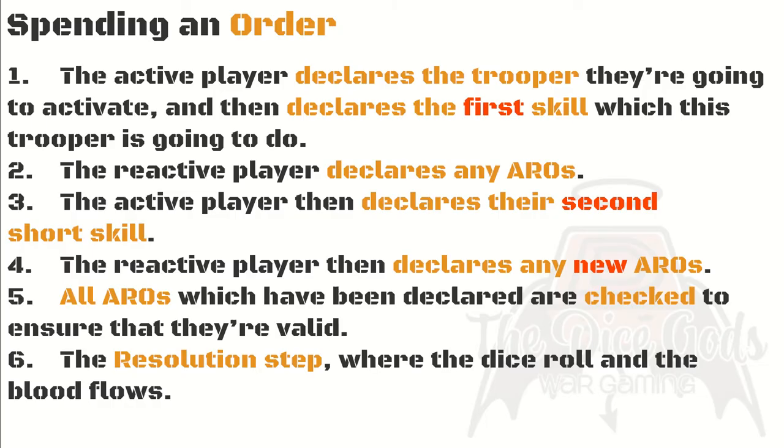Step six — now the fun bit — we roll dice. This is called resolution of the order, and it is the only point at which you roll dice. If the active player declared shoot as their first skill, the players roll dice and there is no second skill — by rolling the dice, they've finished spending the order. When resolving combats where a single trooper is attacked by multiple enemies, all declared combats are resolved even if the trooper dies to the first attack. When all dice have been rolled and results worked out, you're back to step one until you run out of orders.